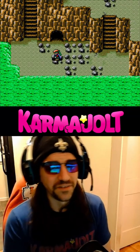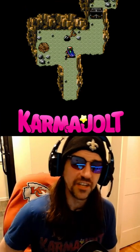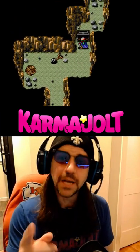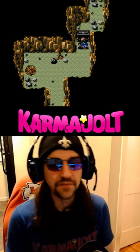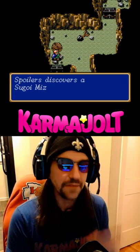I just realized I should probably post an Easter egg video today since it's actually Easter. So in Shining Force for the Sega Genesis, after the first battle in chapter 3 you can enter the moonstone cave to get the moonstone from this treasure chest. But also you can check the lower left corner of this cave to find the sugoi mizugi.